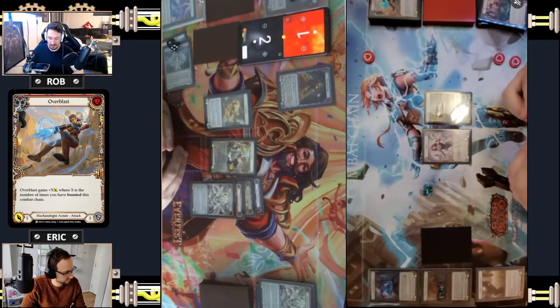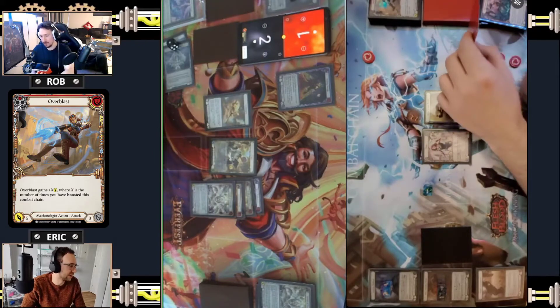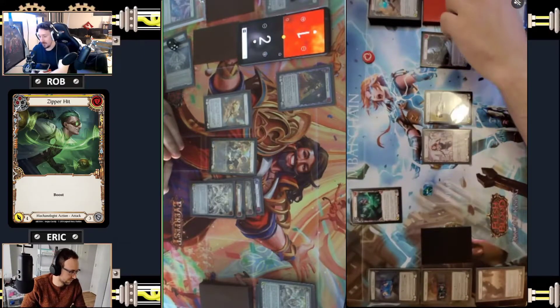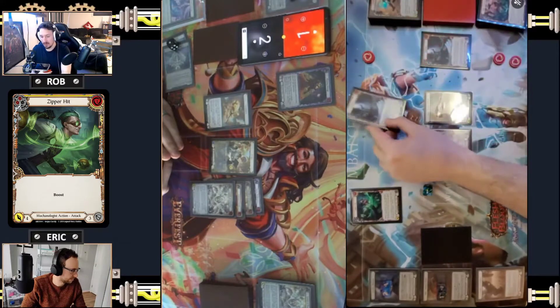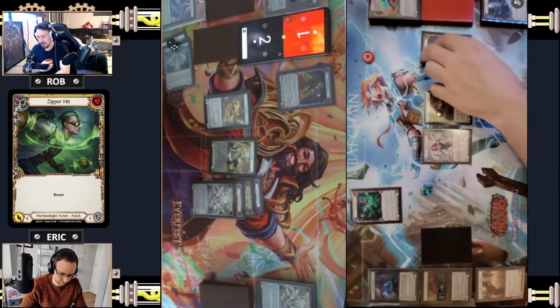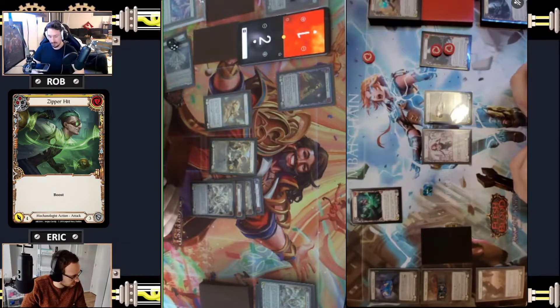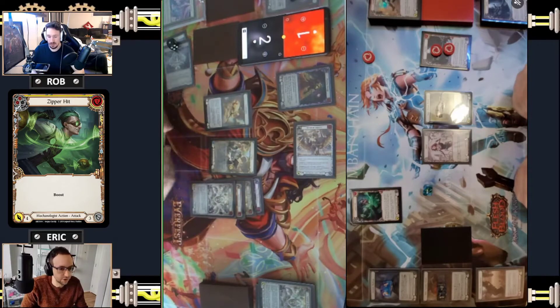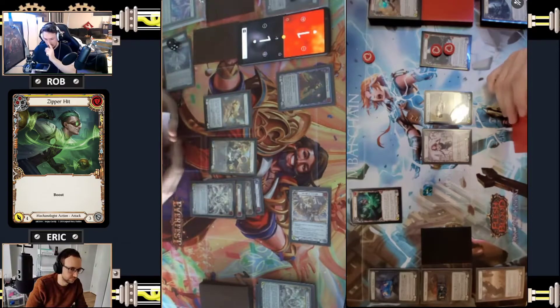I'm actually a little nervous I might not be able to close this out and get fatigued. I think you'll be fine - you're not a Pounder but otherwise you'll be fine. I'm going to pitch for a Zipper Hit yellow - I just cannot lose the Payload. So it's coming in for four with go again.